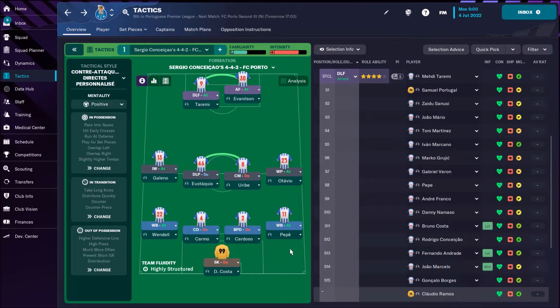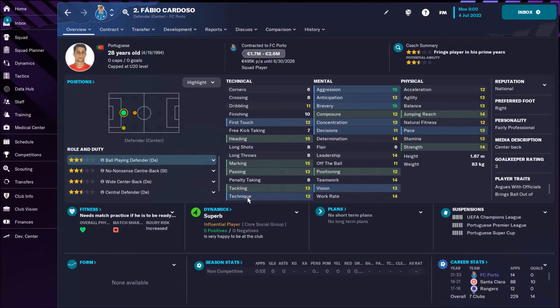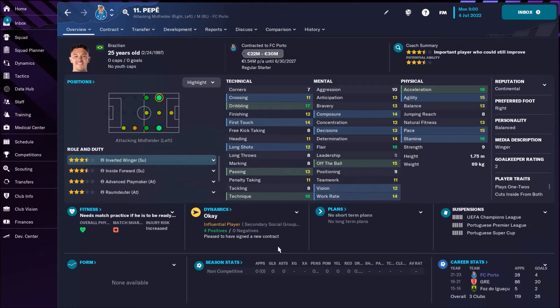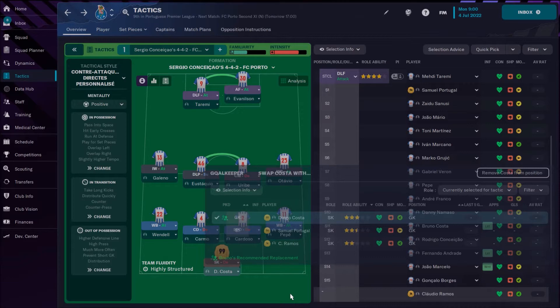We also have two wing backs coming up, which makes this a really interesting tactic. The two central defenders are Carmo playing as a center defender and Fabio Cardozo (28 years old) as a ball-playing defender. On the right side we have a winger capable of playing as a wing back due to awesome dribbling, nice speed, and stamina. On the left, Wendel plays as a wing back on attacking duty. In goal we have Diogo da Costa.